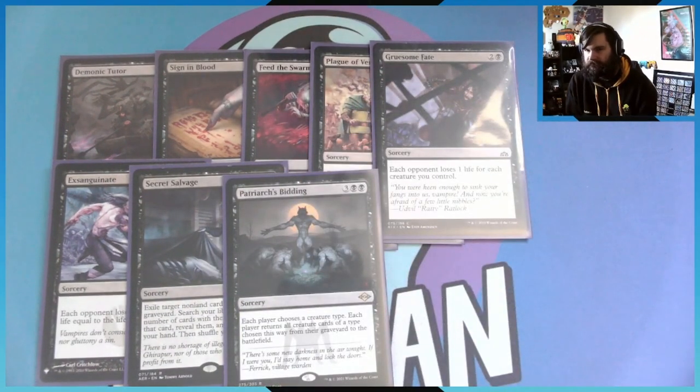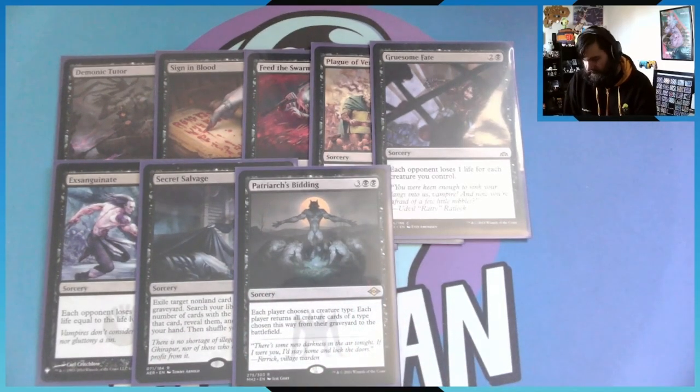Because I actually run Living Death. A lot of players don't like this card because it also helps opponents if they're running tribal too. But if I have all my rat colonies in the graveyard from Secret Salvage, Living Death has each player choose a creature type and returns all creatures of a chosen type from their graveyard to the battlefield. So I get all of my Rat Colonies back, which could trigger Iora and allow me to use Gruesome Fate for massive damage. I think it's worth the risk.